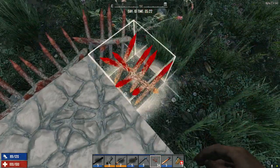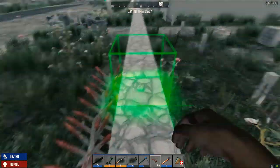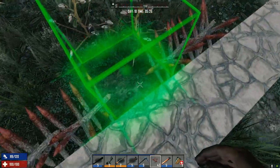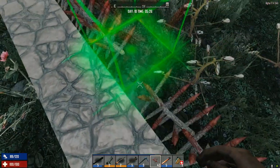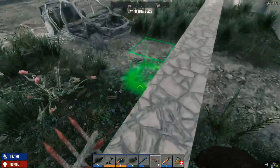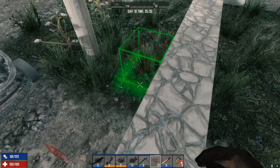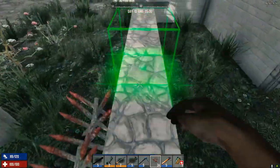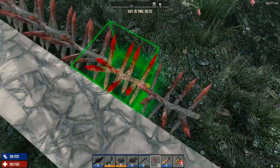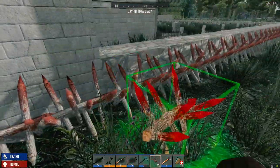We've got enough to do at least one row deep. Now we've got to figure out what we're going to do with the front of the building. I could just lay the spikes over the front of the building. I need to get rid of these cars too, so let's put them over the front of the building.